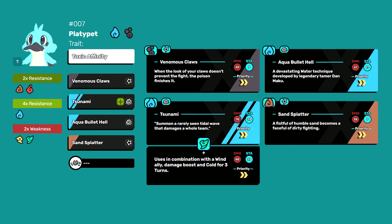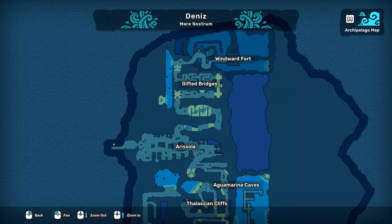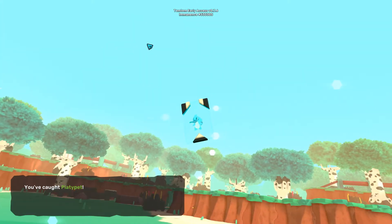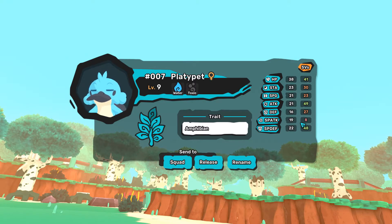And lastly, Sand Splatter — this will be very situational since it's earth type, but you can use it against electric Temtems, for instance. Platypet can be found above Arissola in this area called the Gifted Bridges. It appears in this grass and in this one. For SVs, also try to find one with good attack and special attack, because you need both types of techniques in the beginning, just like Saku.